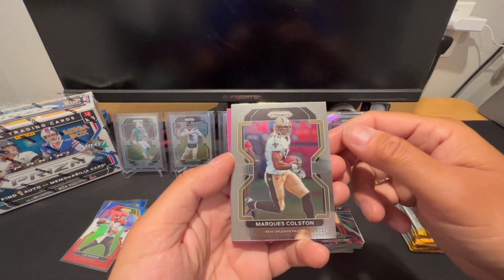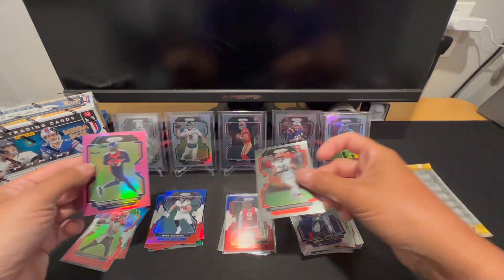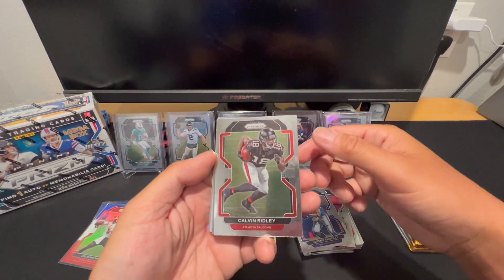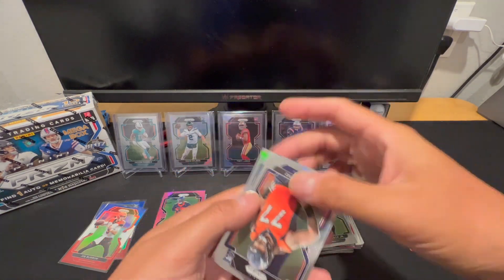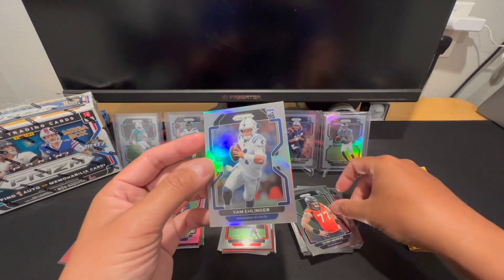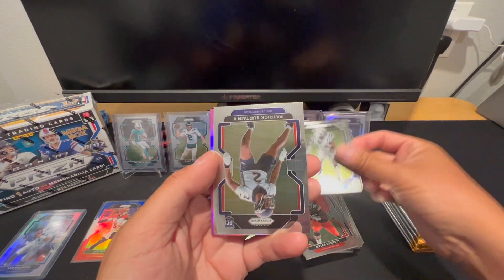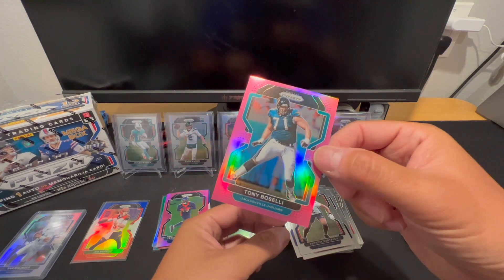All right, let's go! First pack of the mega: Marcus Colston, Jeremy Shockey, Schwartz, and I got Teddy Bridgewater. Let's first look at these pinks — Calvin Ridley, Calvin Ridley, Carnell Savage Jr. Who? Queen, Niners — oh, rookie silver, Colts — Sam Ehlinger! We got a silver rookie quarterback. Miles Garrett, Darius Leonard, Patrick Surtain.